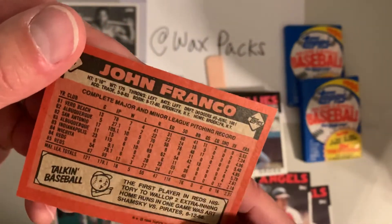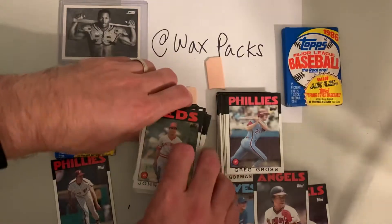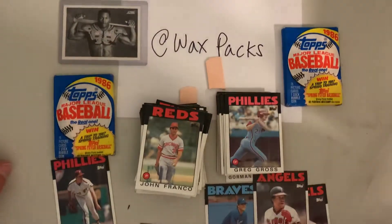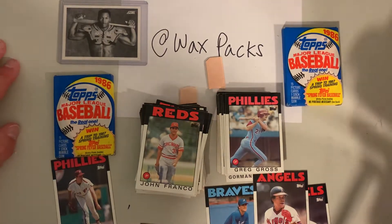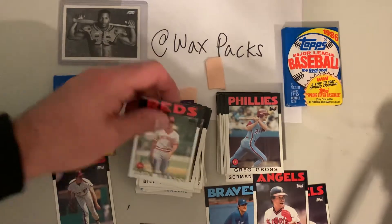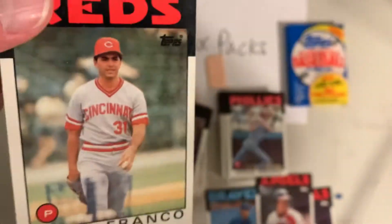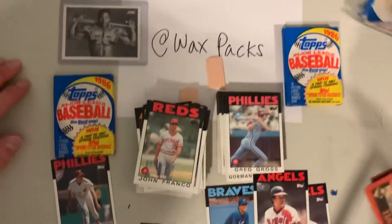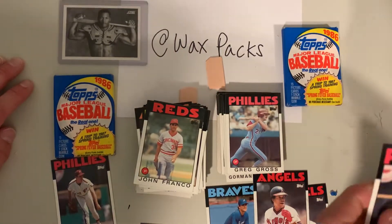John Franco — this is almost his rookie card. He went on to the Mets and became a sneaky good closer, averaging 30 to 40 saves a season. In the light of Dale Murphy, talking about a guy who didn't get much respect. He's missing his mustache here too — that's before he got his powers.